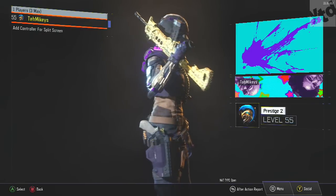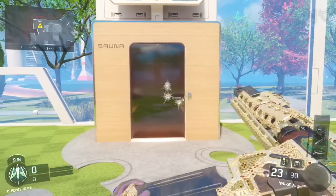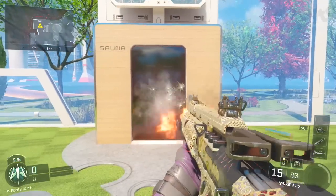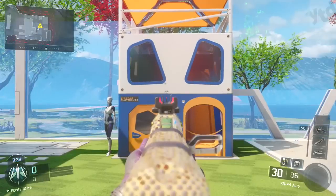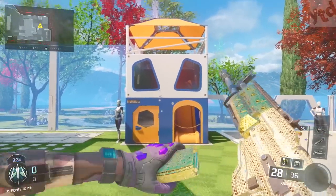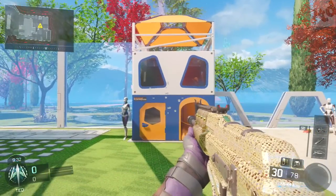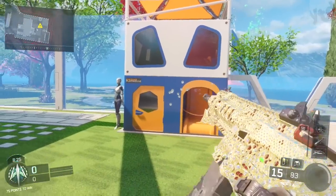We got diamond camo for our assault rifles. What is up guys, it's Mikey, and the diamond camo looks pretty cool this year. It's actually a little different for each gun — they're all diamonds, but some have more rubies on them than others, some have a really cool pattern on the magazine, and some don't have any gold camo on the magazine. So they're all a little bit different.